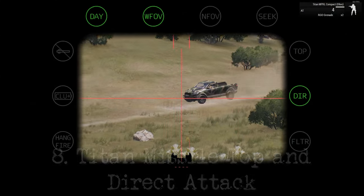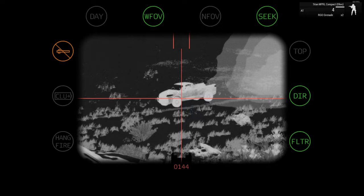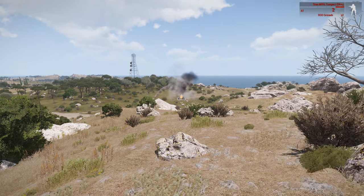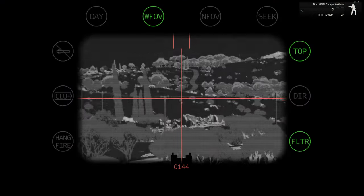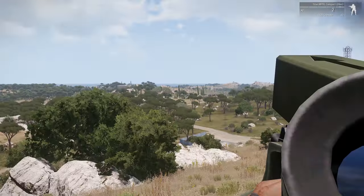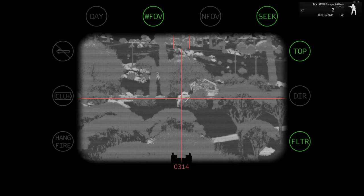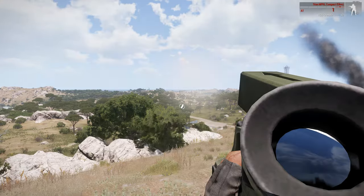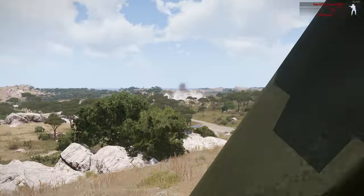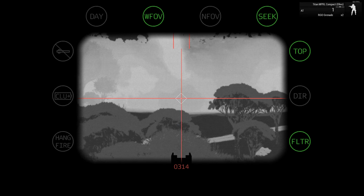At number 8 we're taking a closer look at the Titan MRPL Compact, the AT version. This powerful launcher gives you the ability to engage targets with precision. To enhance your targeting capabilities, press the N key to switch to thermal vision, helping you spot enemies even in low visibility conditions. If you need to change the firing mode, hit the F key to toggle between top attack and direct attack modes. When you've got your target in sight, use the T key to lock on. One crucial thing to remember is that either your target or their vehicle must have a hot engine running or a heat signature, as the missile won't fire without it. Make sure your target's engine is on and you'll be ready to unleash the Titan MRPL Compact's full potential.